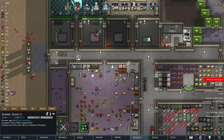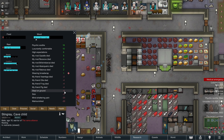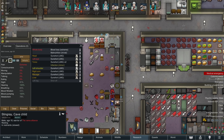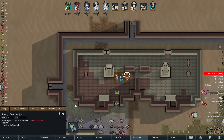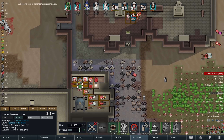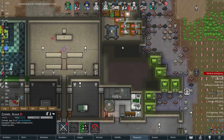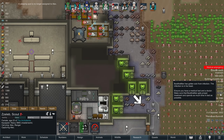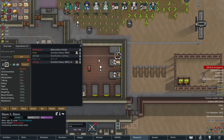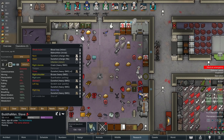I want to get Stingray fed, because malnutrition plus blood loss and infections can be dangerous. Alec got infected as well — a neck infection. Sven, or Zaleb, capture Alec. Bring Alec down. And then Buddha Man got an infection as well. Buddha Man's already in a proper bed, so we'll tend that in a second. Tristan, go over and do that.